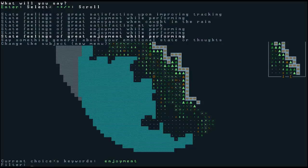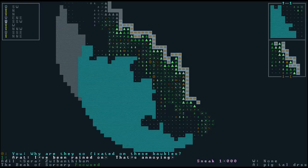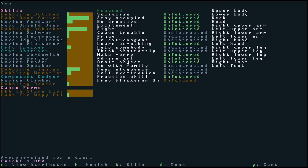If we talk to Tess about our emotions, you'll see we have great annoyance while caught in the rain. One thing that's actually important in adventure mode is to check on your mental state every once in a while — just talking to someone and saying something general about your emotional state will tell you the main issue your character has. Right now she says 'why are they so fixed on these baubles,' meaning she's frustrated with people obsessed with obtaining wealth because that's not her values. Nothing really major. If you get to a point where they're very upset about seeing death all around them, sometimes it's a good idea to take a break.